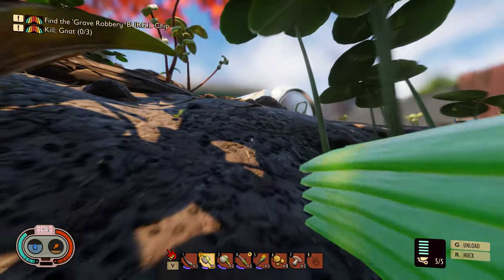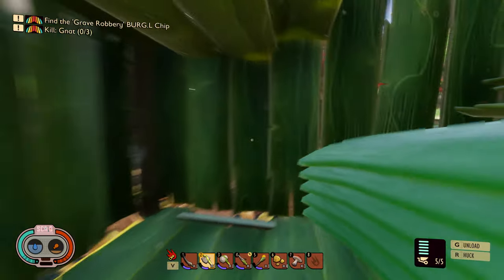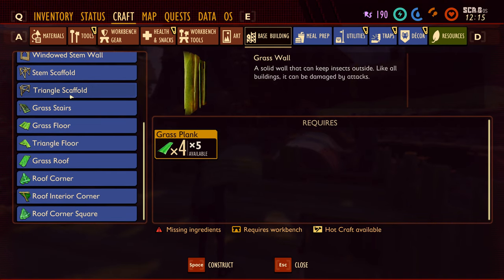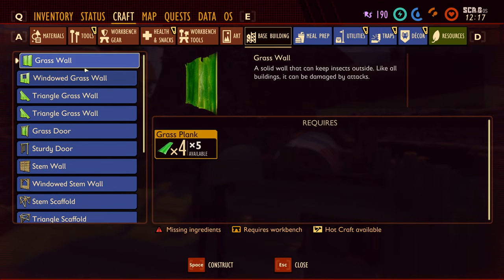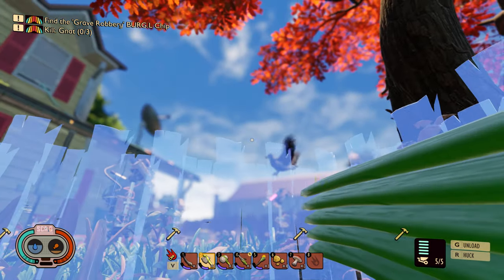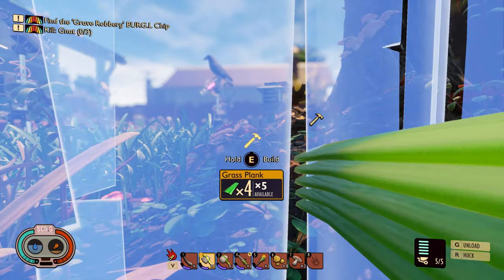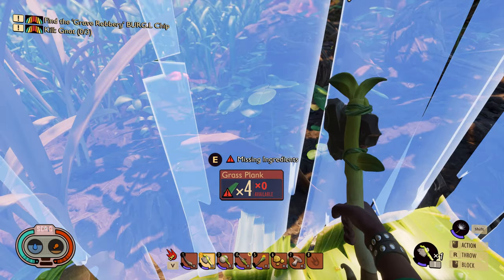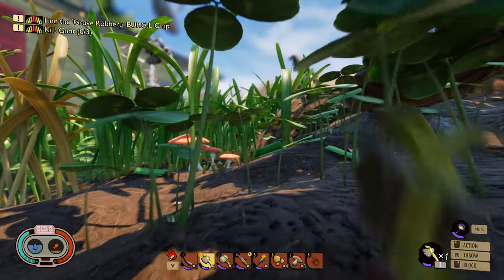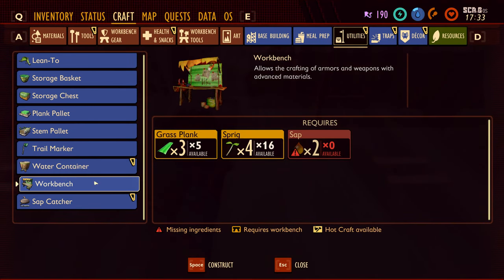I'll have to go and try and hunt for that Burgle chip soon as well, and kill a few gnats to get some more missions off Burgle. The Burgle chips give you a lot of science points so that's definitely the more interesting one. Just grass walls for now. There's that bird - it's landed on the laser again. Let's equip the dandelion so I can see how far this will take me. Not very far, but it's elegant.